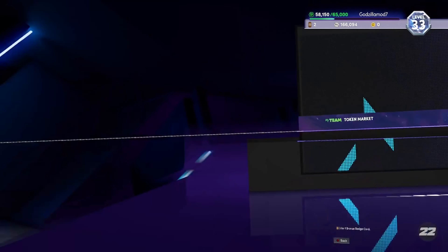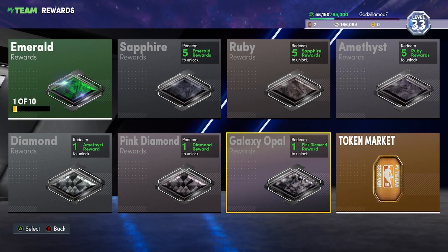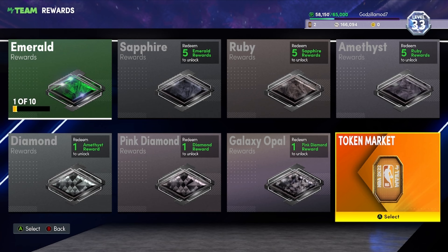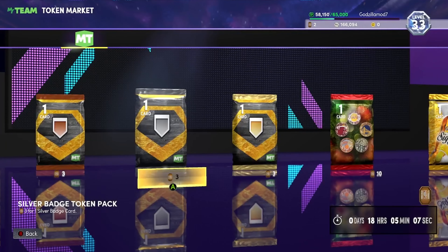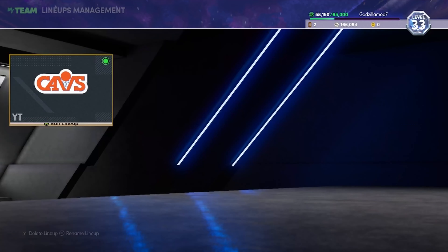The next thing you want to do is go to rewards and spend your tokens. The dark matter players there — you probably can't afford them, and they might not be game-changing — so just scroll down to the opals and thoroughbreds. Go ahead and open at least half your tokens and sell whatever you get to maximize your MT heading into Friday.